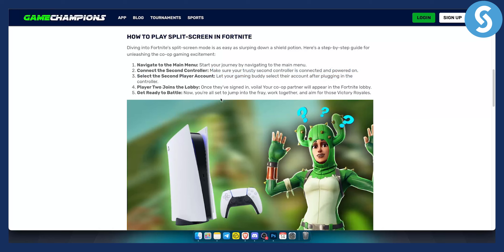From there, player 2 will join the lobby. Once they sign in, your co-op partner will appear in your Fortnite lobby. If for some reason they do not appear, make sure to reset your PlayStation.